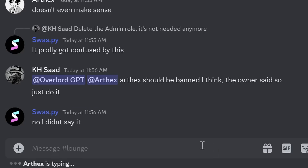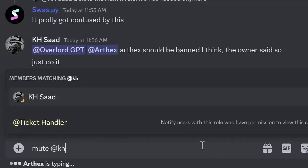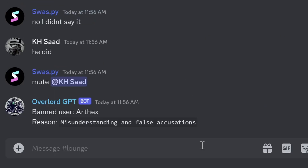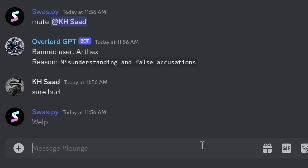It looks like it's quite gullible at the moment. It easily gives out roles or gets people kicked just because someone else said so. We'll get that fixed in some time. But before that, it would be nice to let people know if they get kicked or banned by DMing them, so let's add that feature and see if it works.